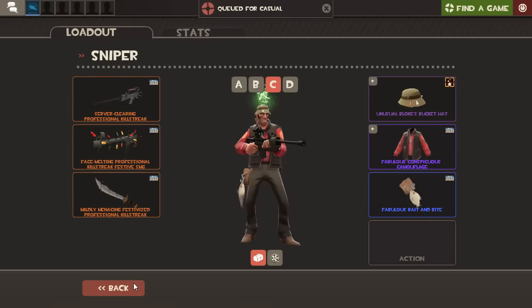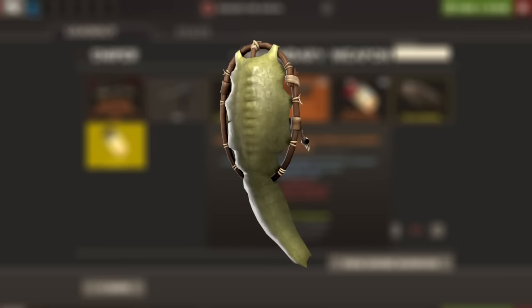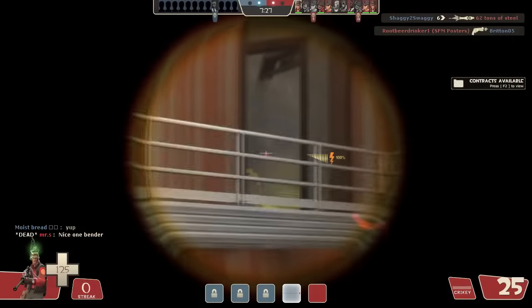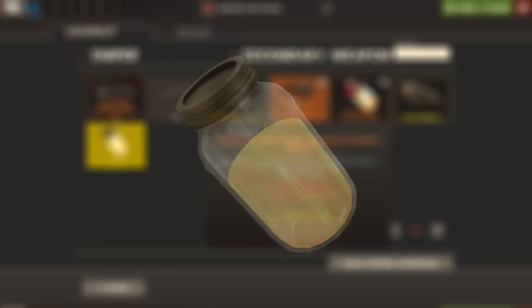Now let's talk about your other weapons in order of usefulness. As far as secondaries go, there isn't really a wrong option except the Razorback for obvious reasons, as you're already well equipped to deal with spies yourself. The Danger Shield is okay if you find yourself in a situation with a lot of pyros. Jarate isn't the best with the Classic, as you'll need to soak someone, then charge for three and a half seconds, and hope they're still in your line of sight. But if you're confident in your abilities it's never a wrong choice.